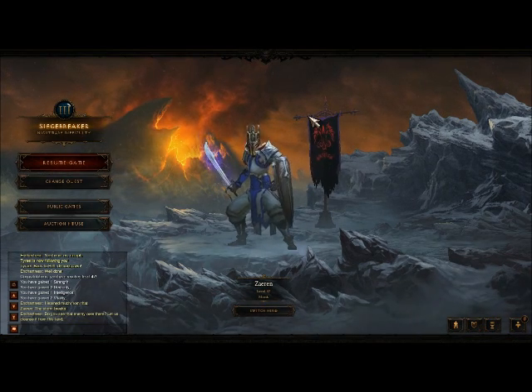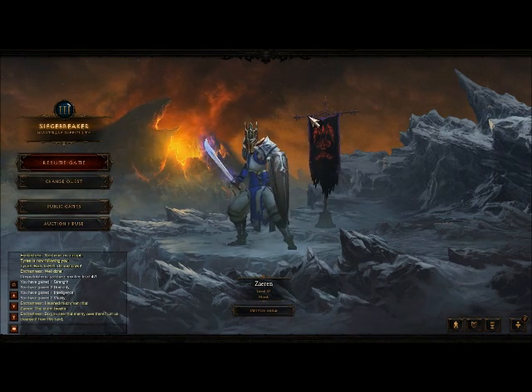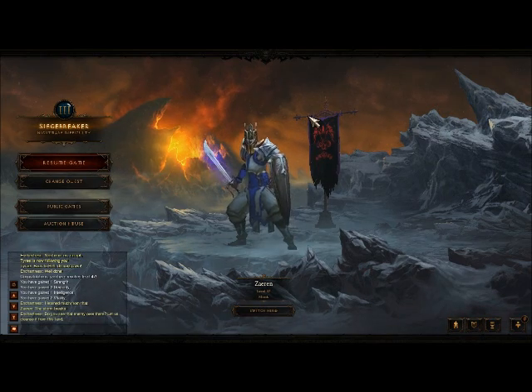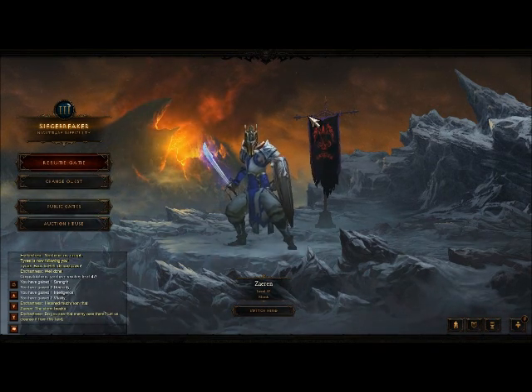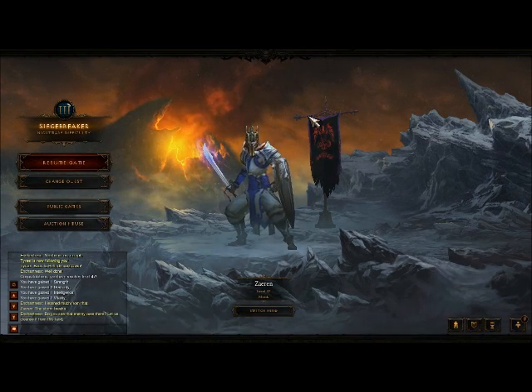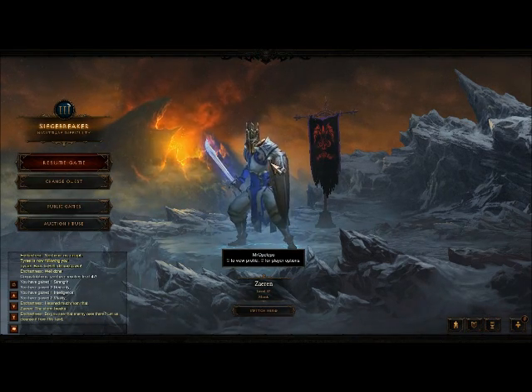So, getting right to it now. I'm going to be using a gold farming run. You can make about 30 to 40,000 gold in this run, and it usually takes about half an hour each time. At least for me as a monk, that's how long it takes. It really depends on which difficulty you're doing it on.